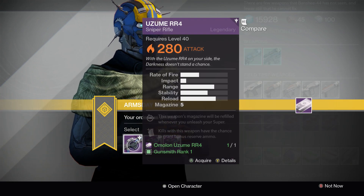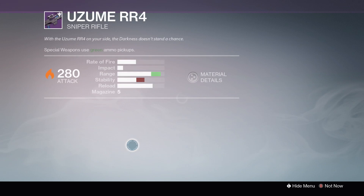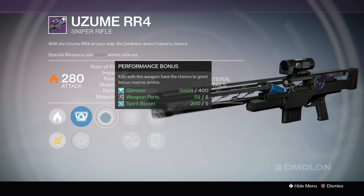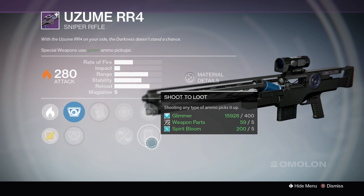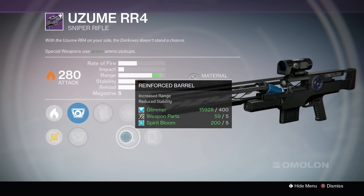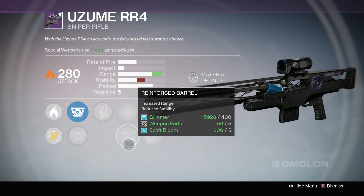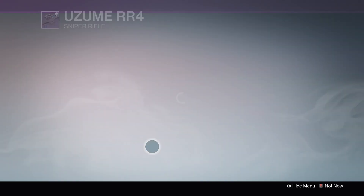Izumi RR4 — this is the fourth package. I'm going to check out Rank 1 and see what perks it has. The scopes are the Yopaki SS2 and the Akila SS4. Performance Bonus, Snapshot, Reinforced Barrel, Replenish, and Shoot to Loot. Not the best perks — they're pretty decent but more situational, especially with Replenish. And since it's a low impact rifle, you definitely want stability on this kind of sniper rifle. Let's check out Rank 2.